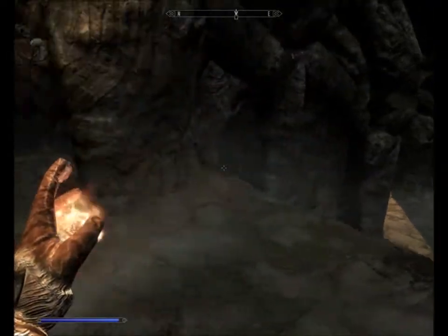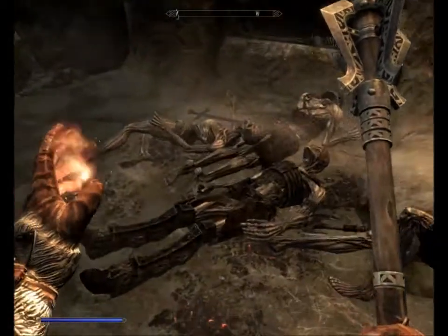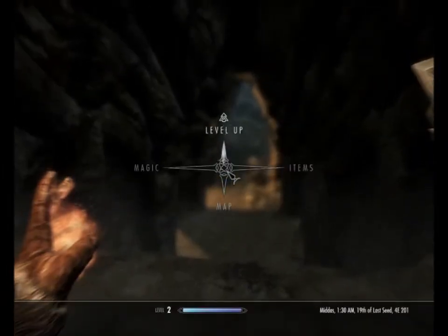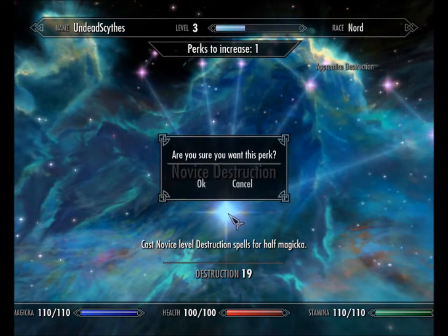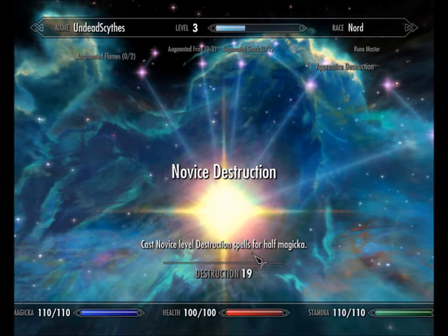Hey guys, welcome back to Let's Play Skyrim. We're in Bleak Falls Barrow. I've just been attacked by all these Draugs — I guess that's what I'm calling them. Last video I got a level up, so I'm going to grab that right now. I'm going to go for Magicka and Destruction because it seems like I can cast Novice level Destruction skills for half Magicka.